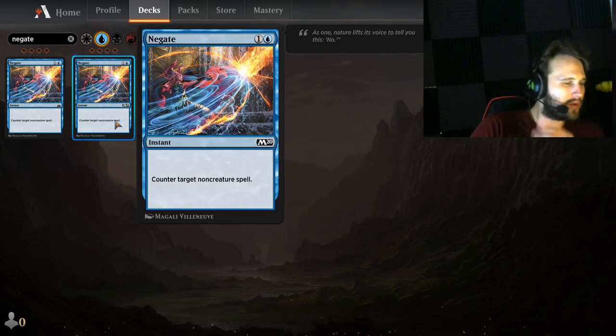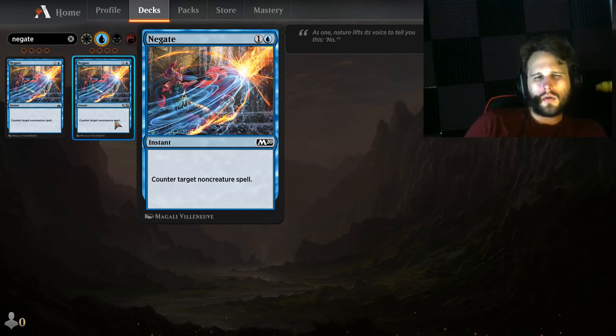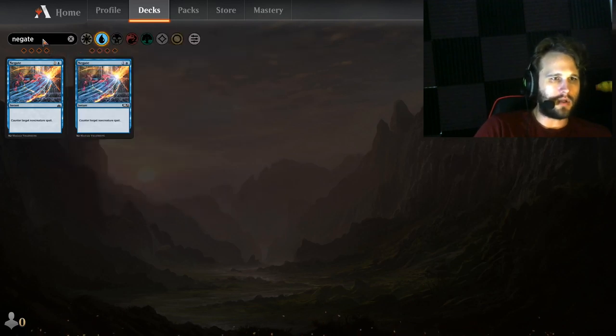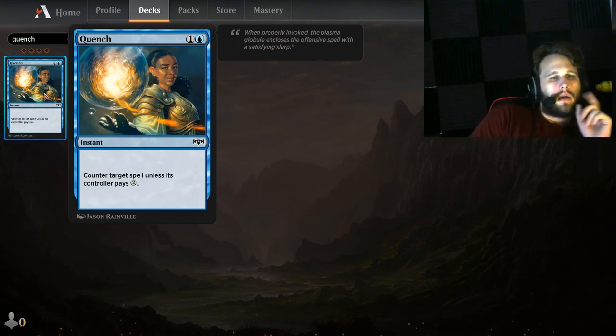Negate — the old Negate. If you're playing blue-white, you're going to be playing Dovin's Veto. But this is our mono blue sideboard talk today. You're going to sideboard in Negate against those counter matchups, maybe against a particular spell — you don't want somebody pulling off the Bolas artifact and winning out of nowhere. Two to three in the sideboard depending how you feel. If you're really suffering against counter-type decks, three to four in the sideboard is a completely viable option.